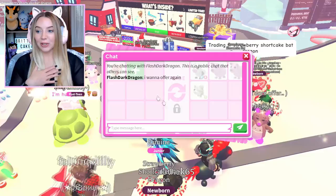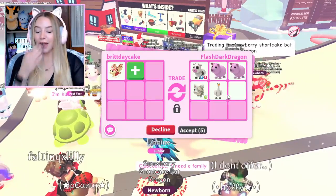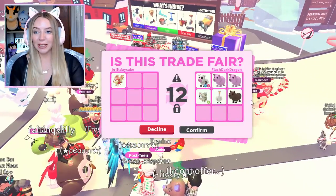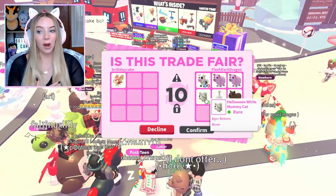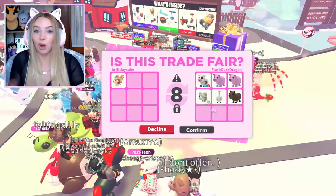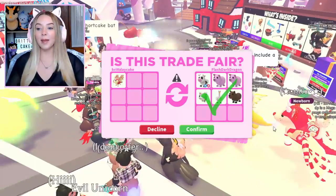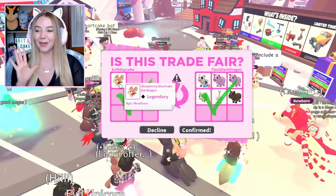This person wants to offer again and I already love the top row so much. I would do it just for the cow — the cow and the two pigs is already good with me. The capybara, the swan, and the neon white mummy cat are all just a bonus. I really just want this cow. Maybe this is an under trade but I don't really care — we just got a cow and traded another strawberry shortcake bat dragon.